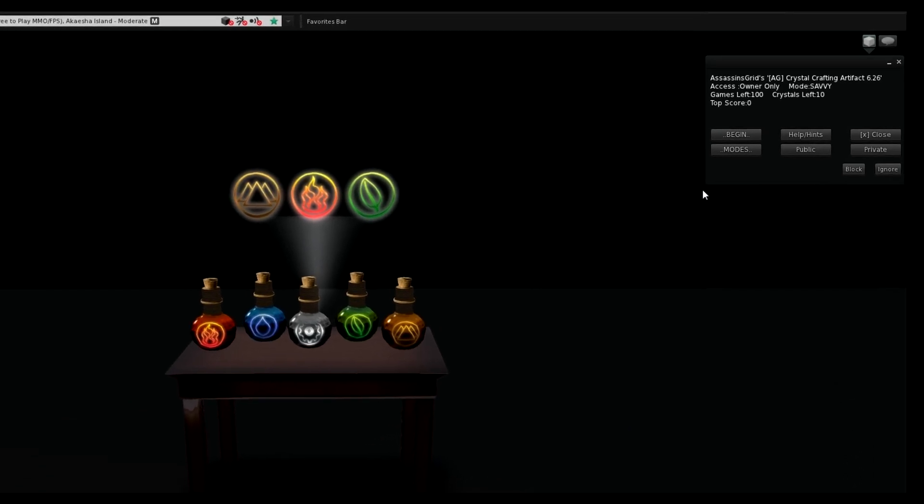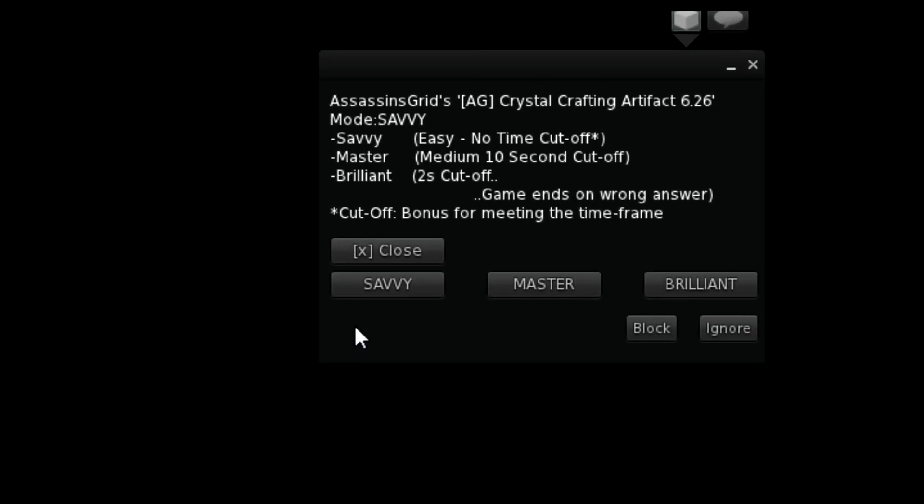You will notice that your CCA comes with three modes. If you click modes from the main menu, you'll see Savvy, Master, and Brilliant.